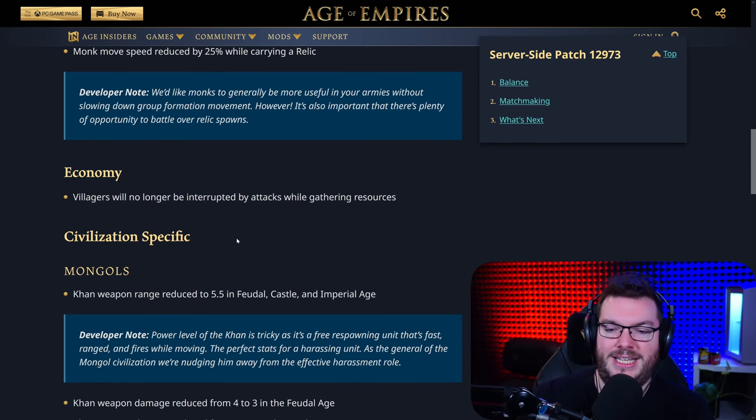Economy: villagers will no longer be interrupted by attacks while gathering resources. For anybody who missed it on the weekend, Golden League actually banned this out. What happens is your villagers are gathering gold on the gold mine, and when they get hit by a scout, it actually just interrupts them. So that's not going to happen anymore — before they weren't able to collect resources while being harassed.